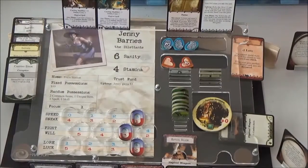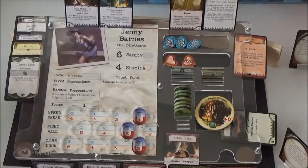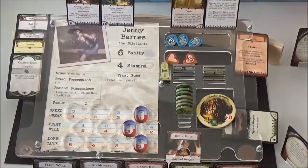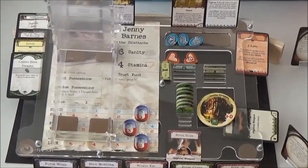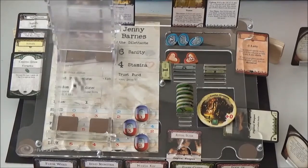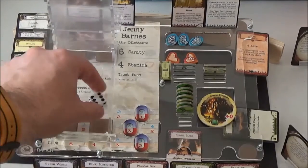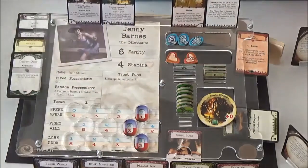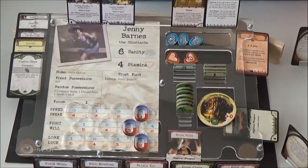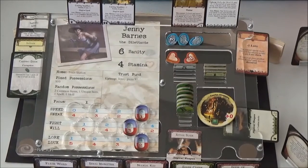Here's Jenny. She gets one dollar for a trust fund, and then we just have to roll to see if the bank wants any of their interest back on the loan. They do not. So she's now up to eight dollars. There's nothing else she has to do as regards upkeep. We've got her speed as high as it'll go.